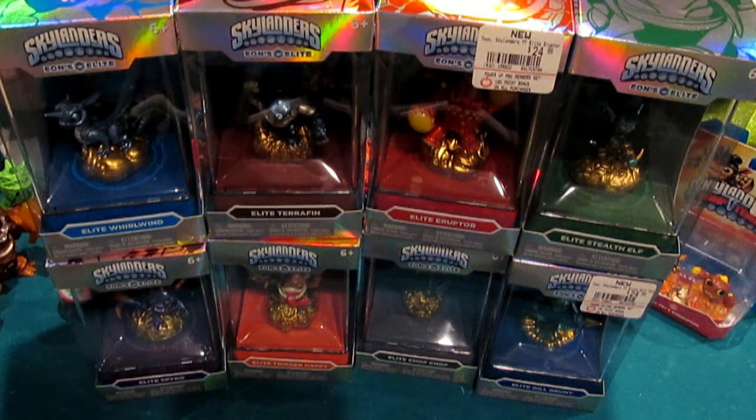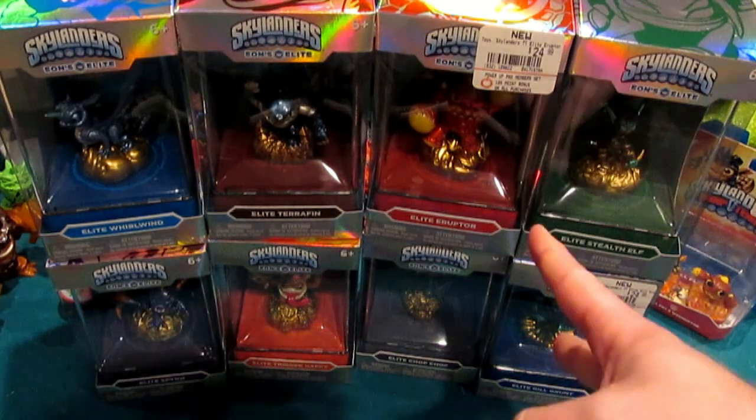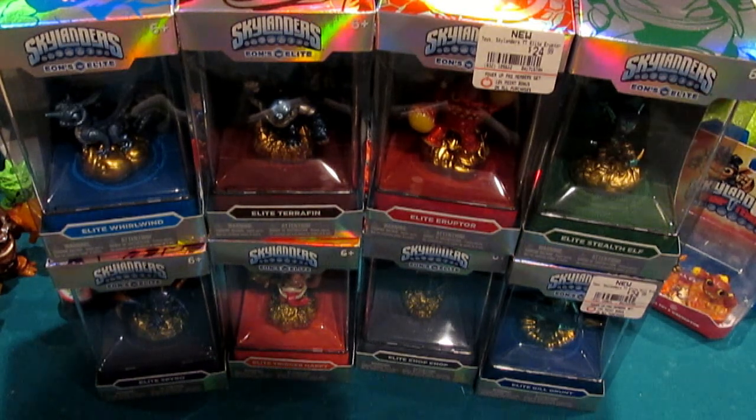What I've got here is kind of a special video. I don't know that I've gotten to even showcase Whirlwind and Trigger Happy. Had them for quite a while — I think they were like Intros 43, somewhere in there. And then this past weekend they had another sale, finally 50% off. I was able to pick up the last two, Eruptor and Gilgrunt. These are Eons Elite. This is the complete set. I actually have an extra Terrapin out of the packaging because he's awesome and I needed one for both paths.